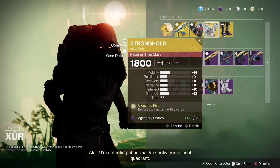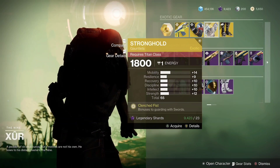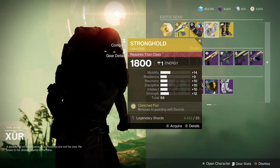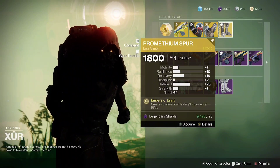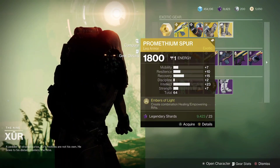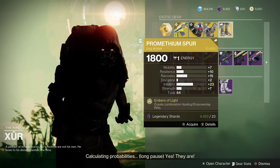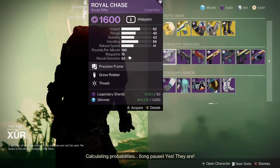Strongholds has a good overall stat roll but definitely not worth picking up. Promethium Spurs — I haven't used these too much, not the greatest roll, but pick them up if you don't have them. Now onto the weapons — Royal Chase has Thresh and Grave Robber, not really all that great.